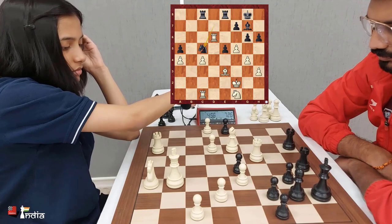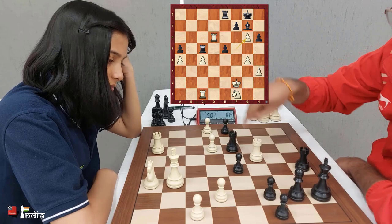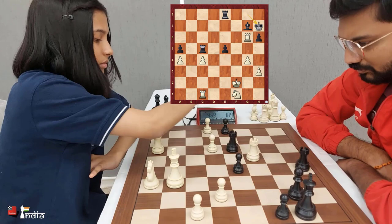Nitin goes knight to c5, Divya picks it up, rook takes. Although the material is equal, she has now won a pawn. Divya takes the pawn and now has four pawns against Nitin's three.